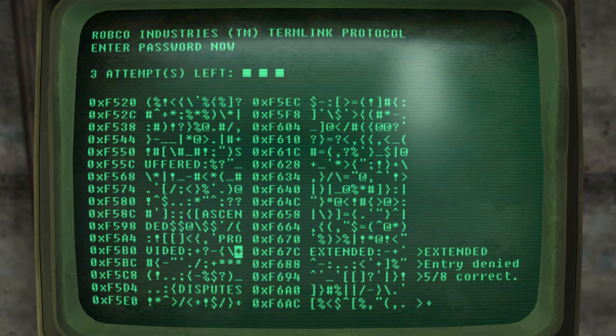That means out of the possible letters E, X, T, E, N, D, E, D, five of those letters are correct. So if I now highlight a different word such as 'ascended' and compare the letters between those two words, I can see that five letters actually do match — the last five letters E-N-D-E-D. So this could possibly be the password. But what we're going to do is not select any word at the moment — instead we will try and find the hidden words in the terminal.